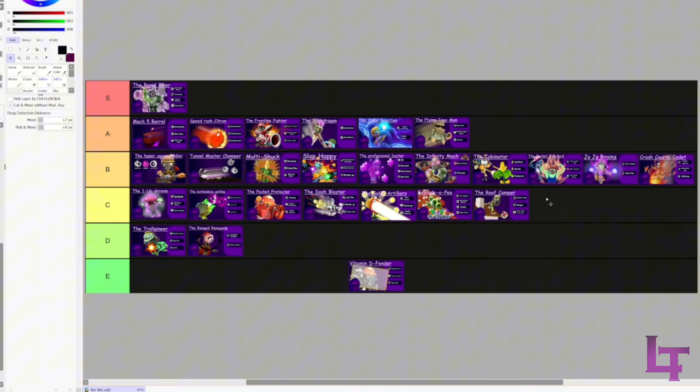Roof Camper - also C tier. Not a bad build, it's just not really something I do well. I occasionally sit back but I'd rather be in mid-range fights with Soldier. Also, Ranger doesn't really do all that much for Soldier if anything.